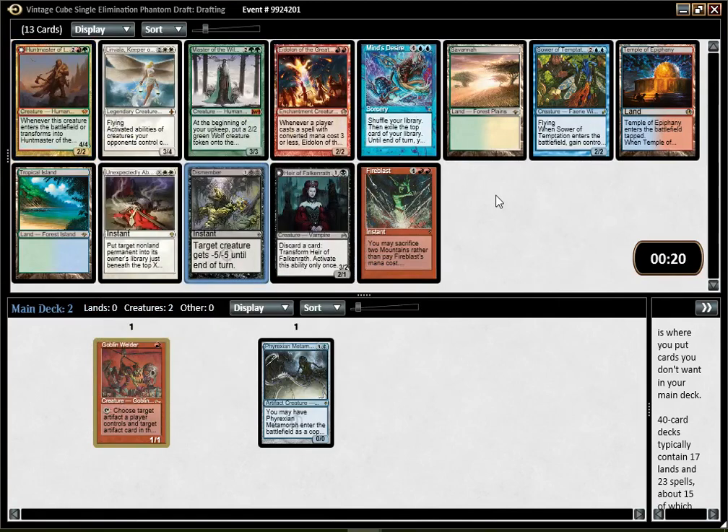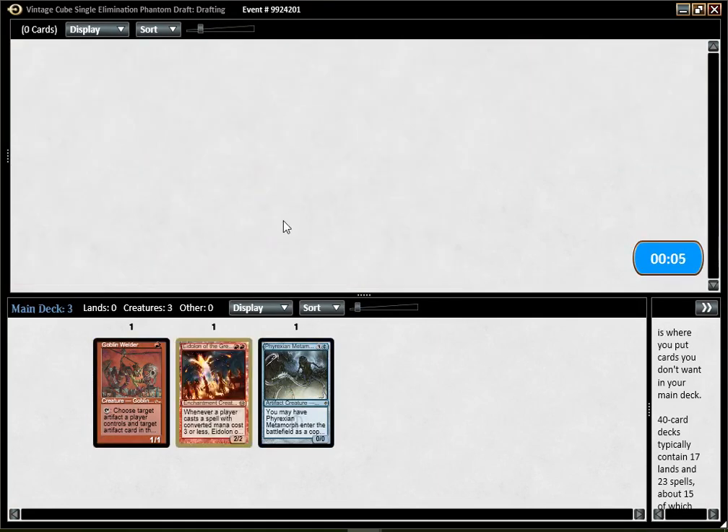This Nemesis is not a bad reanimation target. I think I'm gonna go with Eidolon of Great Revel, in case Mono Red is open. It doesn't go super well with what I have yet, but I could see Metamorph being decent in Mono Red. There's just not much else, so we'll see if that's open.